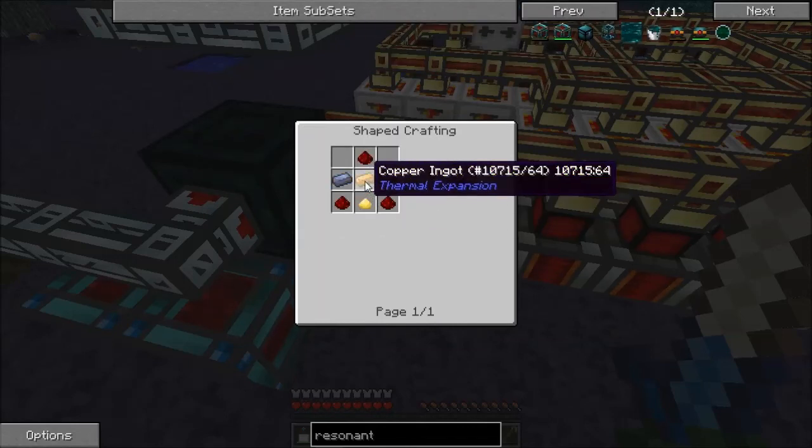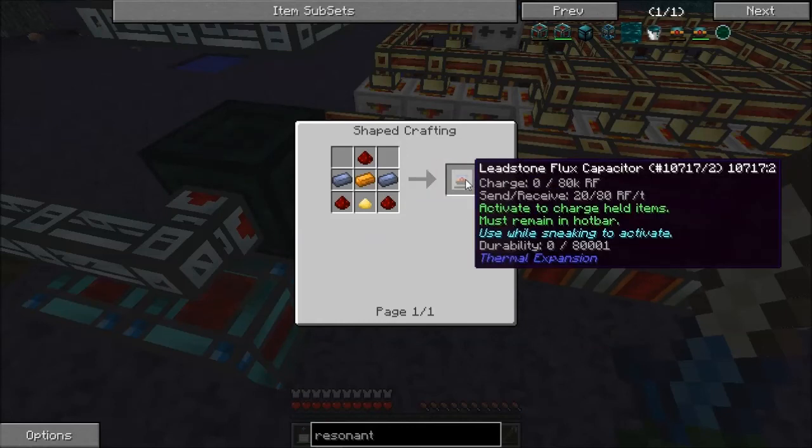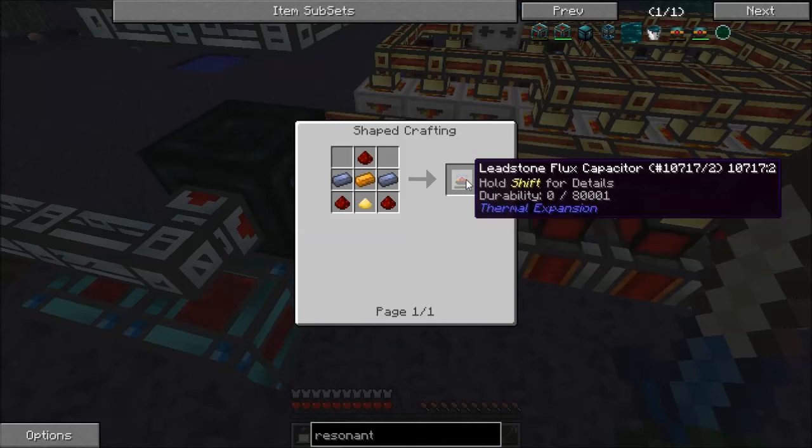Flux hardened leadstone - what do you do? Send, receive, activate, charge. Held atoms must remain in hardware. So this is like a battery.